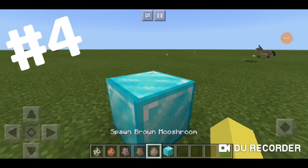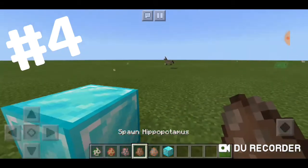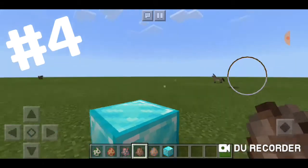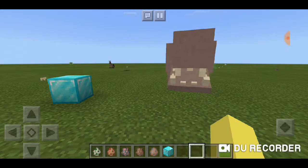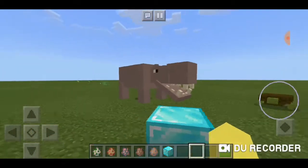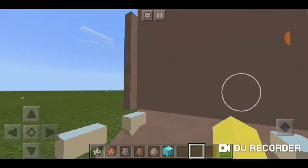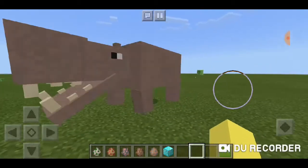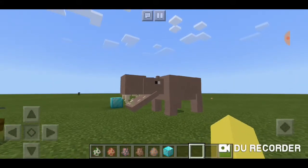At number four we have the hippopotamus — I'm assuming this is going to be big, it definitely doesn't need a diamond block. Oh my lord, that thing is huge! It's enormous — I'm freaking scared to see what the elephant looks like. This thing is massive and it keeps looking towards me.